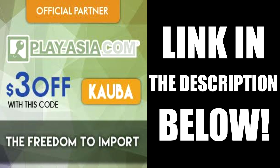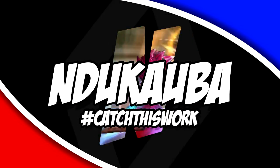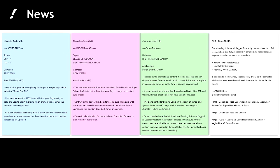You can save $3 off your next PlayAsia purchase by clicking the link in the description below and entering the code KUBA. What's going on everybody, it's Kuba, and I'm back with some major information for Dragon Ball Xenoverse 2 and its DLC pack number 4.